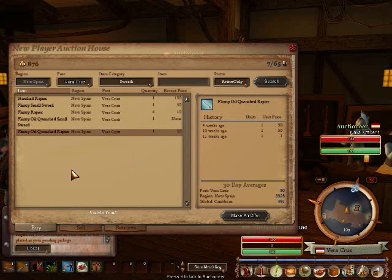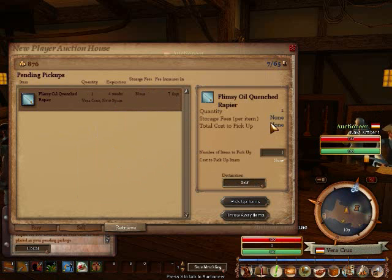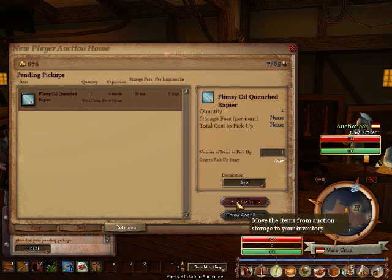Once you've bid, if you take a look at the Retrieve tab, which is the third tab over, if you've got the item, it'll be sitting right there. Hovering over that will show you the stats. Clicking on it gives you the information about the price that you paid for it, any type of fees, and the delivery type.